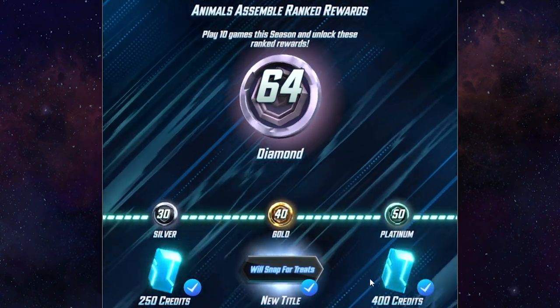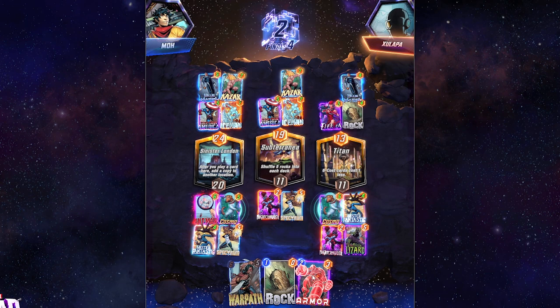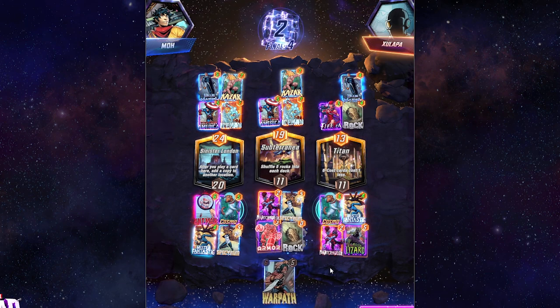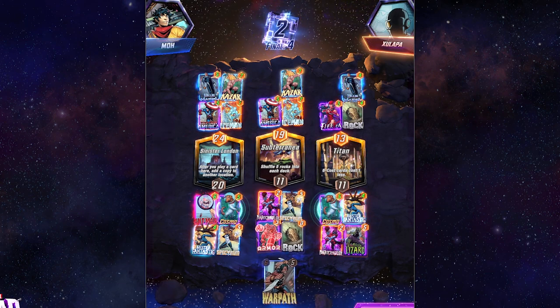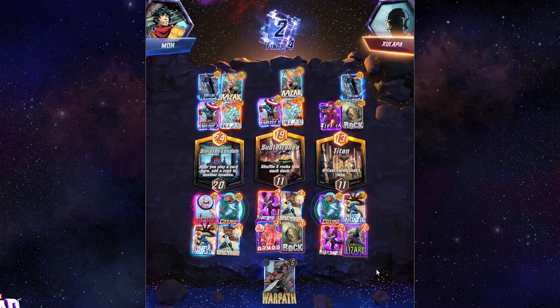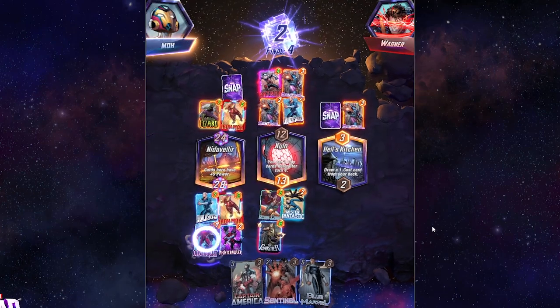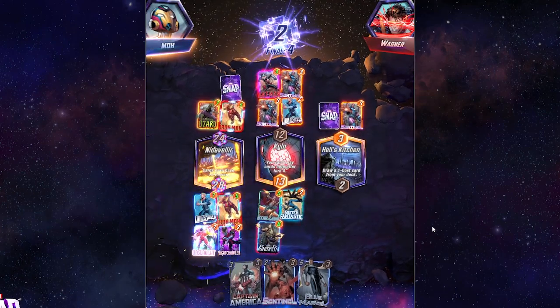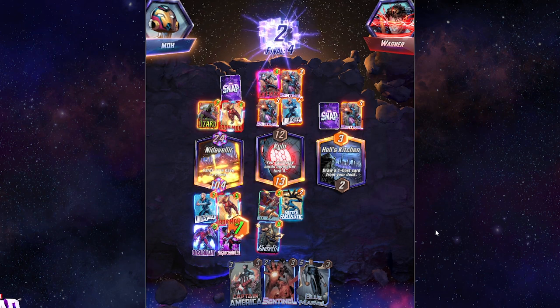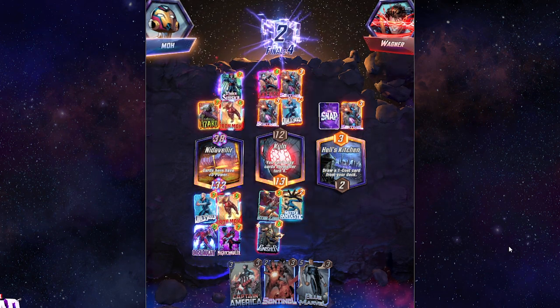Gaining these cubes moves you up in rank, and the goal is to eventually reach infinite. I also just think thematically, the whole concept of snapping and getting cubes works really well for the game. Going back to the whole mini-Marvel movie thing, the idea of retreating to fight another day is one which I think makes a lot of sense for superheroes as a genre. Overall, I really enjoy the gameplay itself — it's simple to grasp, but still very engaging. I personally also think the game is quite skill-based, although there is definitely going to be a luck aspect that exists with any card game.